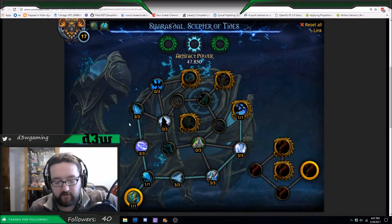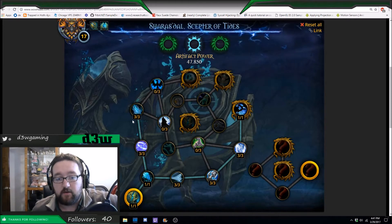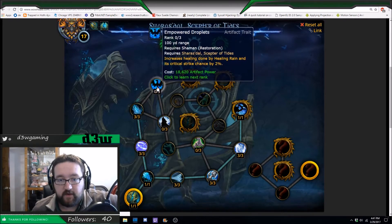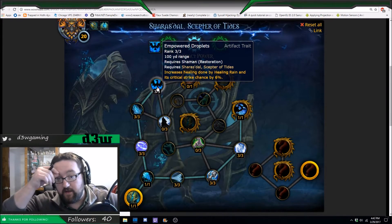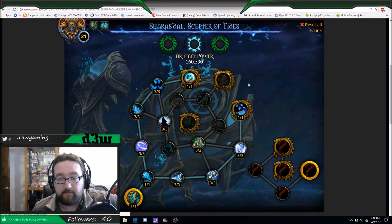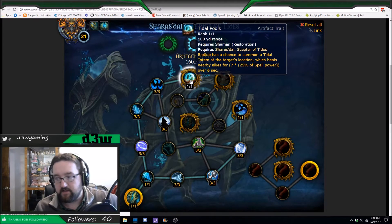This is where you can make your choice. If you're raiding and you don't have all these points, you need to go a certain way. If you're doing Mythic Pluses or Dungeons, you need to go the other way. For me, I went for the easy gold dragon first. I put three points in Empowered Droplets, which increases healing done by Healing Rain and increases your crit chance by 6%, which gives me Tidal Pools: Riptide has a chance to summon a totem at the target's location, healing the target for an additional amount based off spell power for the next six seconds — basically drops an AoE of heals.